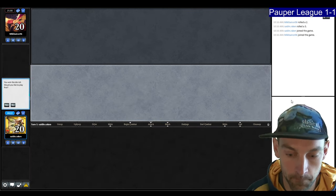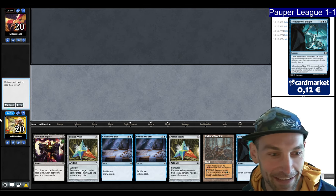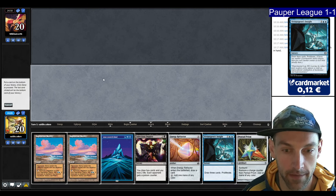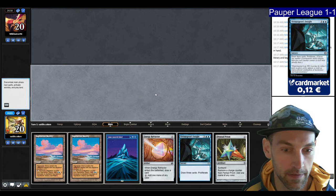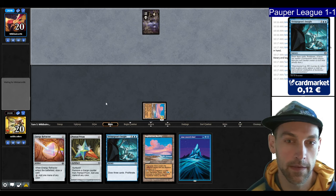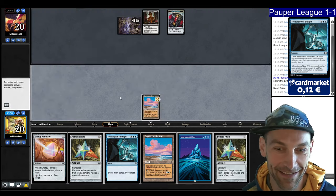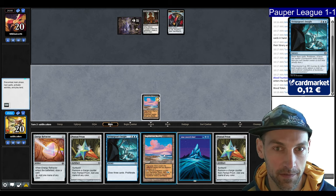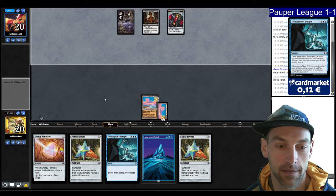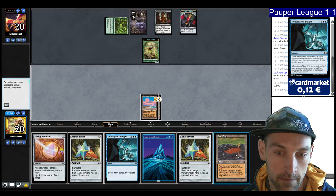Round three, we're on the play. We're looking to cast big Vivisurgeon's Insights but our opening hand has no lands — mulligan. The six-card hand is really good, we keep it and put back the Inquiry. We face Gardens — exciting! We have a turn three Insight to draw three. We play Peat Bog and next turn can go Prism, Prism, land, Insight for five mana, then draw three cards and untap with about 11 mana.